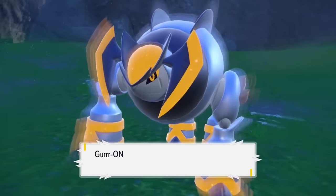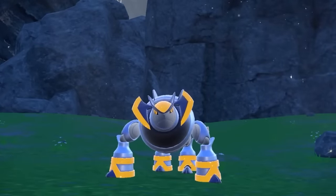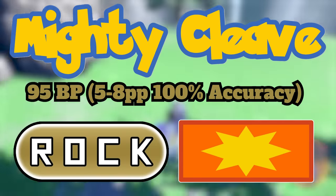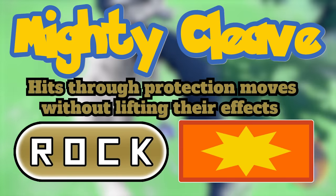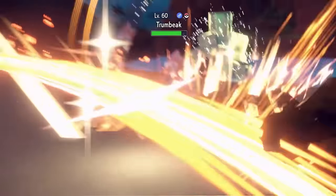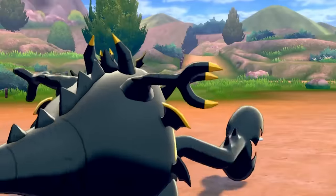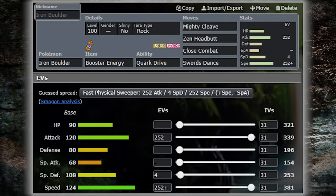Iron Boulder is the futuristic Terrakion and it seems like in the future they finally gave a rock type a powerful 100% accurate physical rock type move. The move Mighty Cleave is pretty awesome — just look at that 95 power and 100% accuracy. It also has the amazing ability to bypass protection moves to still hit. It doesn't lift the effects like Feint but it's still a big deterrence for protect users in doubles. Since this mon has such great speed and attack this is a really useful secondary effect. It should be the go-to rock move in singles as well. Stone Edge is a tad bit stronger but it's irrelevant when considering the accuracy difference. With Swords Dance this move will likely be its go-to attack combined with Close Combat and Zen Headbutt.